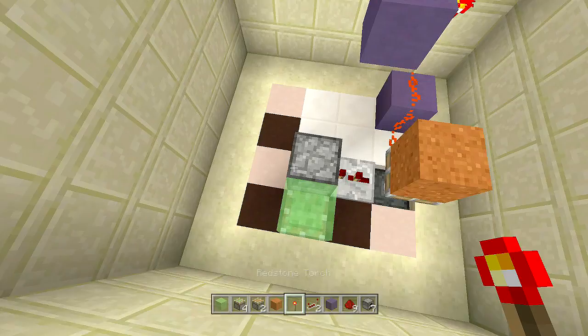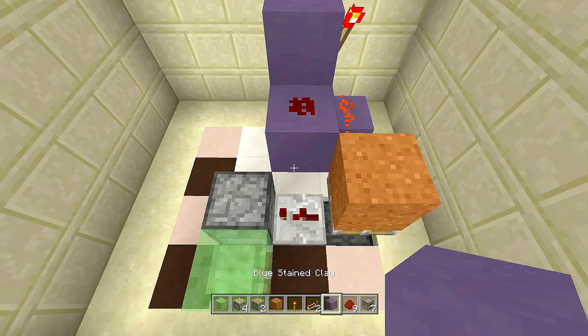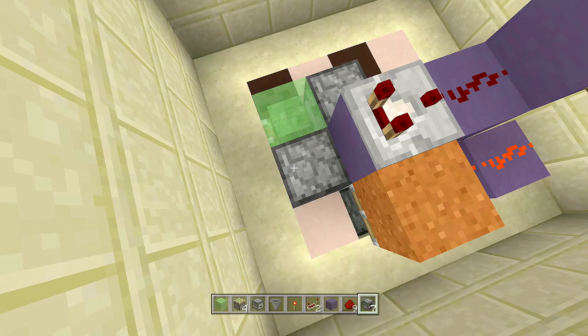Come up one block next to the block with the redstone torch on it, place a piece of redstone down, come out one more block, and place a comparator going into that redstone.